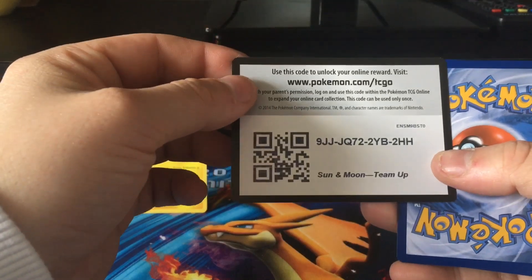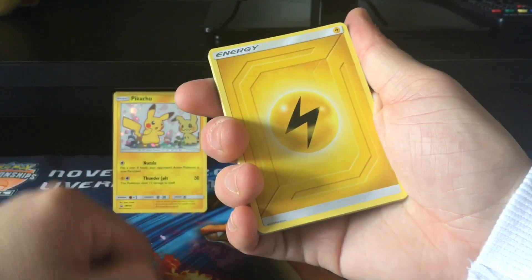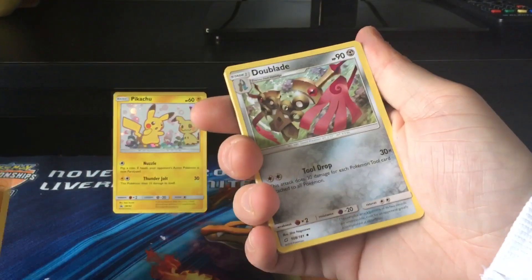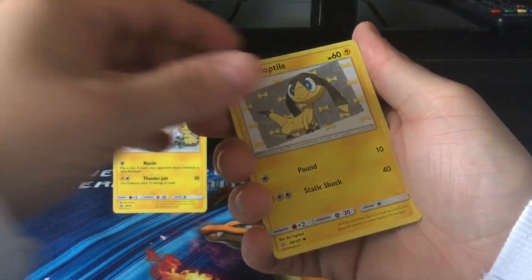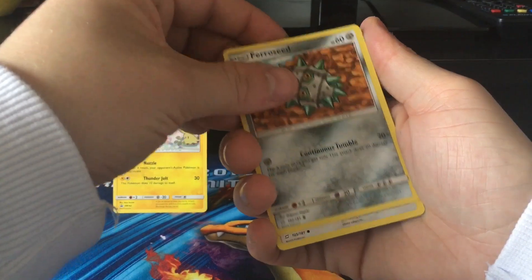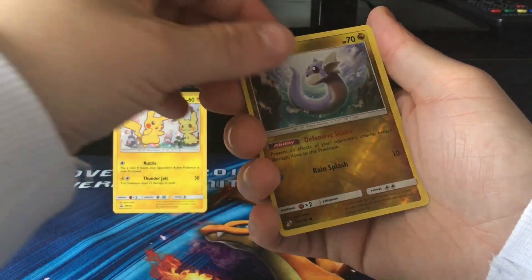There is the code. So we start off with a Lightning Energy, Hitmonlee, Dublade, Dangerous Drill, Weedle, Helioptile, Execute, Bearerseed, Meowth, Reverse Holo Dratini, and the Rare.